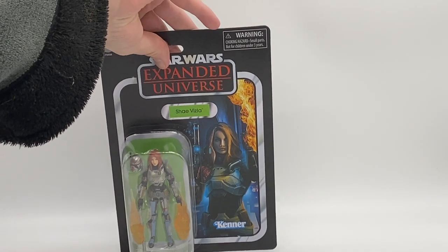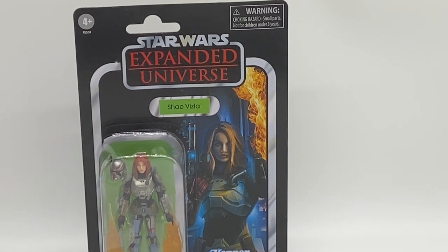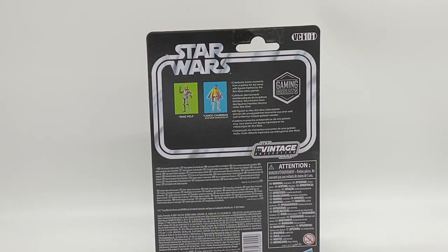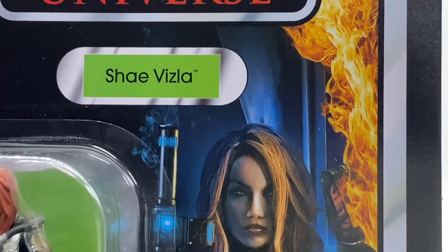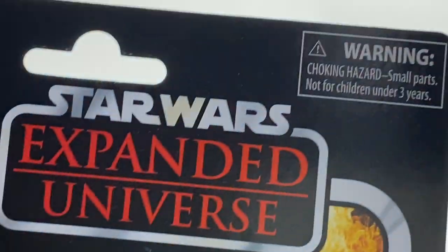And then of course we do have Shae Vizla. Now, this is a reprint, as she is all the way back in VC 101. If you do have the original, congratulations — she is a very expensive figure. But again, really awesome art card there. Double flamethrower, helmet, and a blaster. And then that exact same art card showing off her and Lando. So again, Expanded Universe, that really nice art card with the flamethrower there, and of course we get that fantastic sculpt — all the detailing on the helmet, flamethrowers, and the two blasters. Really nice figure. Just to say that she is a reprint because her number goes all the way back. But if you have the original, congratulations.